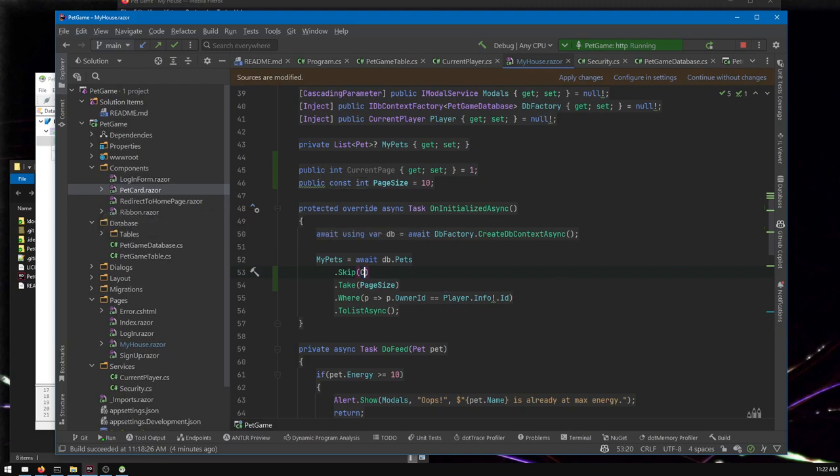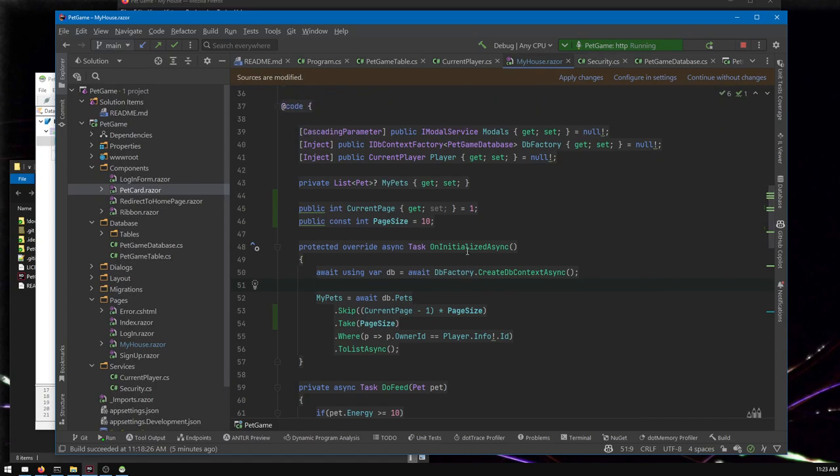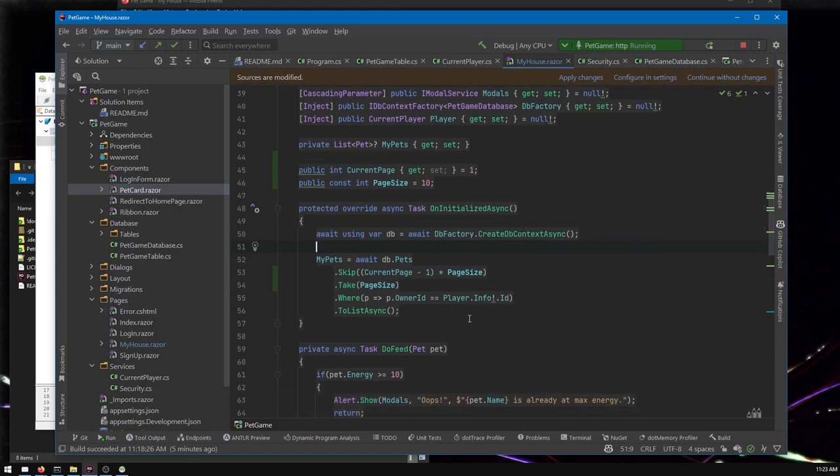We want to skip pages, so we'll skip the current page times the page size. Here's the math: for a human, page 1 is the first page, but when skipping we want to skip zero items on page 1. So we say (currentPage - 1) * pageSize — page 1 minus 1 is 0, times anything is still 0, so we skip nothing. On page 2 they'll skip a little more, and so on.